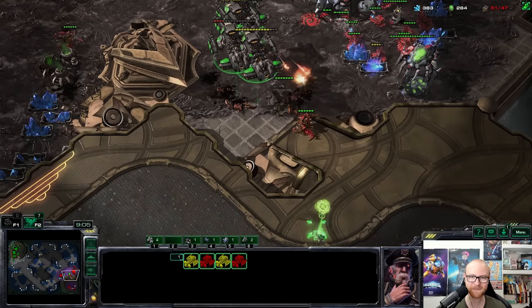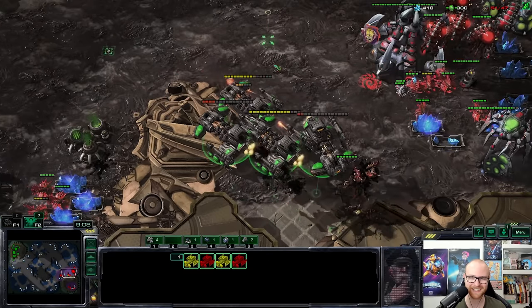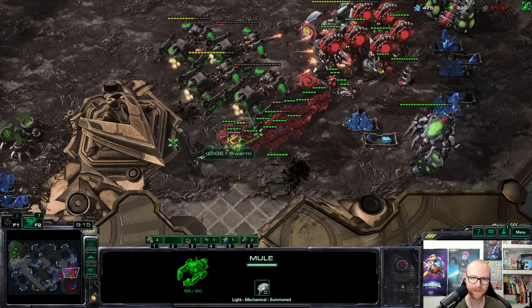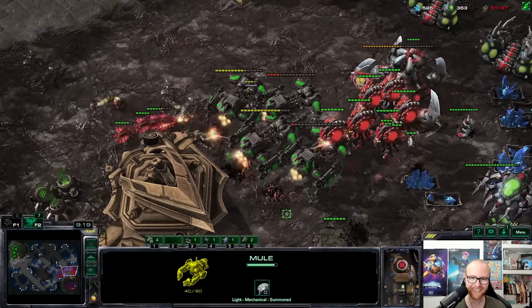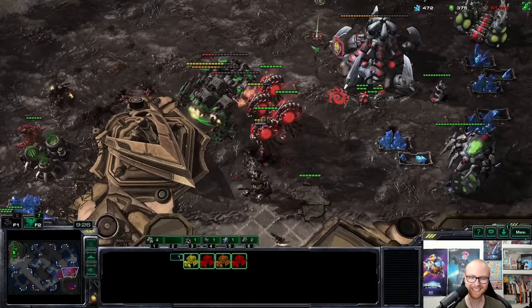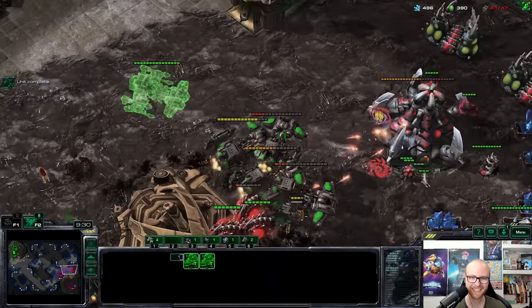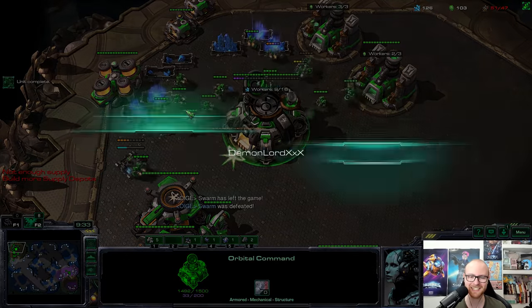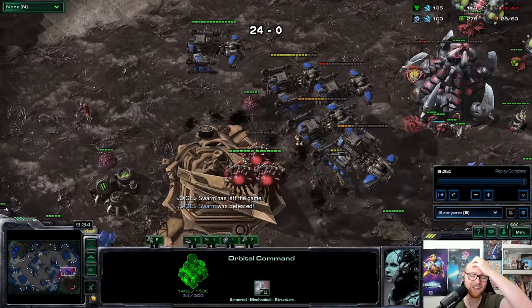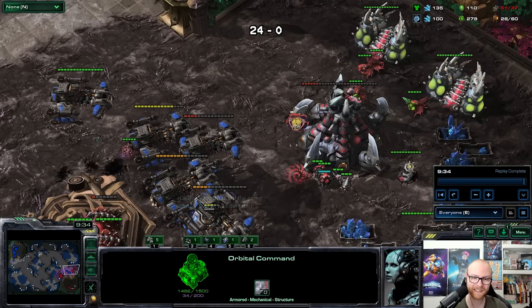Are we going to win two insane cheese games back to back? Look how bad hydras are against battlecruisers — I said it as soon as I saw them. Dropping a mule to repair. I can actually micro the mule — it's going to survive! He made another lair but I feel like I baited him because he didn't need that lair with hydras already. Battlecruiser number five is coming in. We've done it — there's no way he has enough money to keep up. What a panic rush. Two incredibly crazy cheese games!